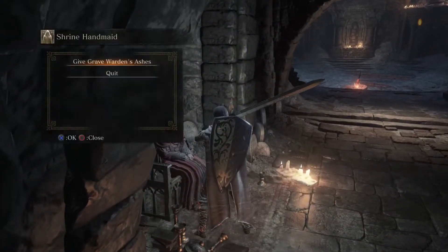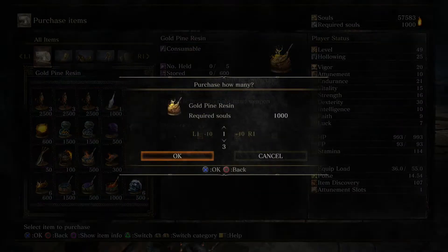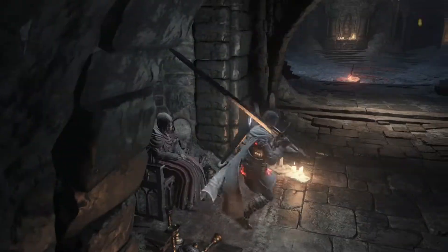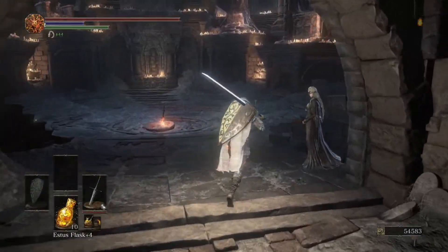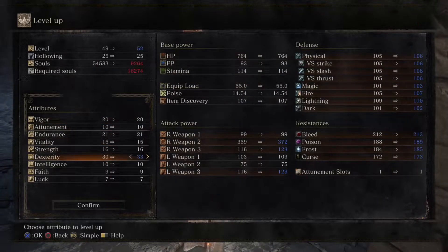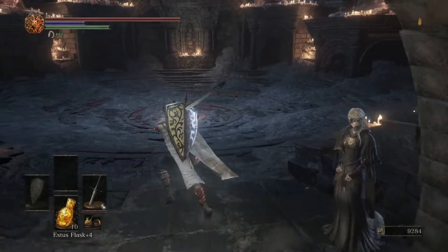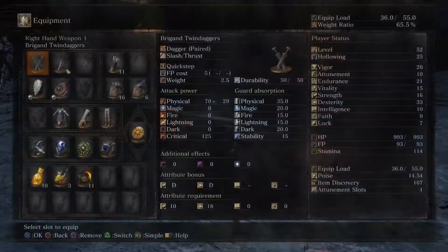Talk to this lovely lady — we can buy Gold Pine Resins from her. We're going to buy all three that she has available for now. With that, we're also going to level up, putting points into dexterity, and I think I need to start putting points into endurance as well.